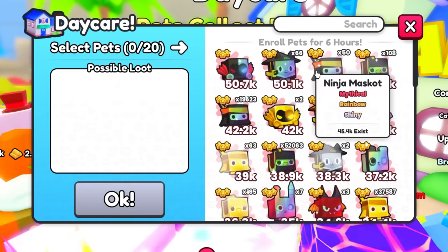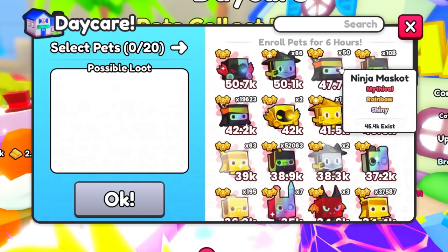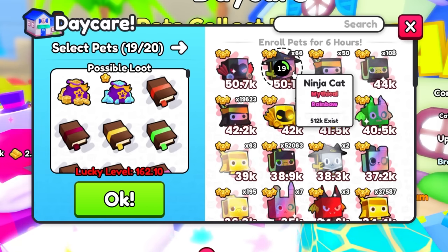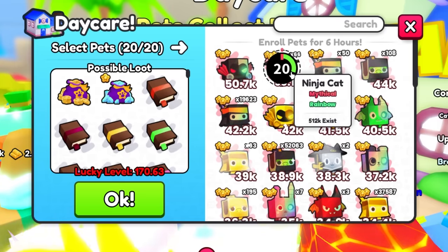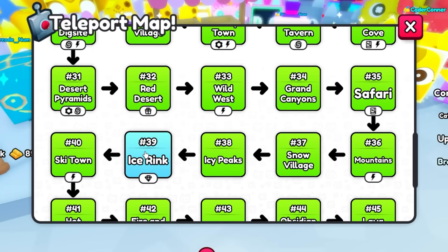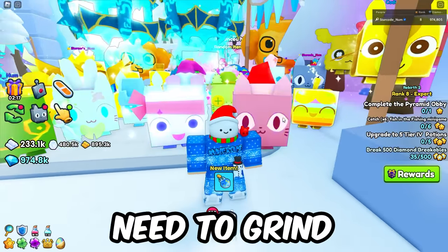For the daycare, the best way is putting in your best pets - shiny rainbows are usually the best. They recently changed it so exclusive pets can no longer be used, so use your best regular pet like ninja cats. Another merchant is inside area 39, the ice rink, and that one is advanced so it offers a lot of better items.